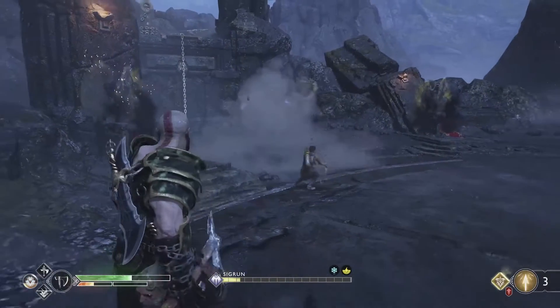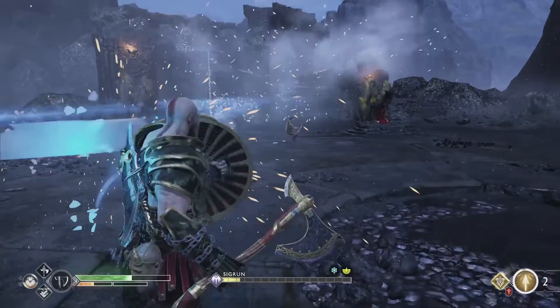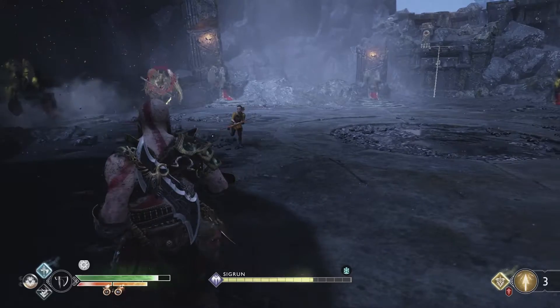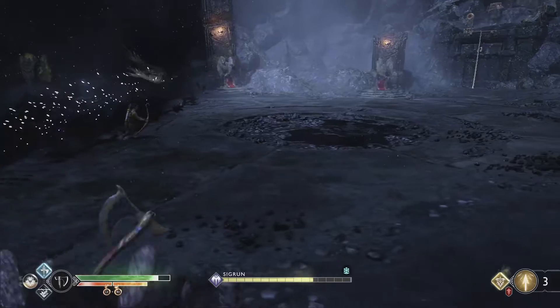Her ice attack starts with a volley of small ice shards — block those, but when she pauses be ready to dodge the large ice ball that comes your way. In another projectile attack she'll sweep her scythe sending a wave of energy your way, so pivot left or right and dodge it.